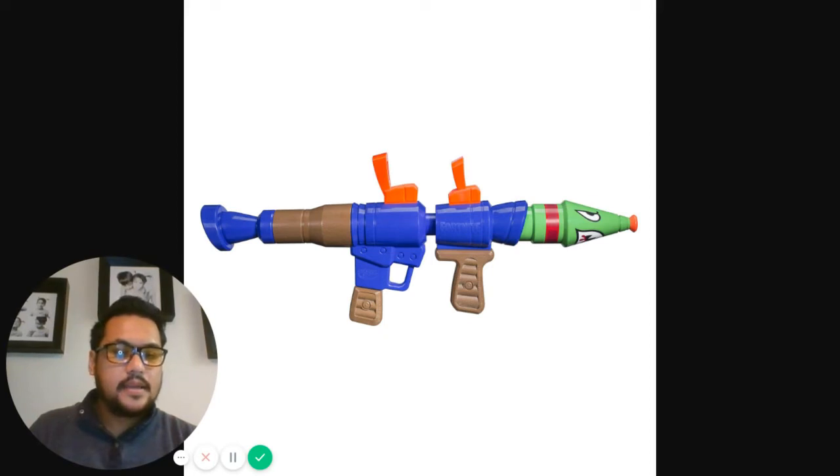The next one is the Fortnite RL Super Soaker — again, I'm guessing RL is rocket launcher. This is a pump style: you've got a water reservoir in the back and you just pump it. Just like the tactical shotgun Super Soaker, the harder and faster you pump it, the more water it shoots. The capacity is 9.3 fluid ounces or 275 milliliters, and the price is $19.99. Those are all the Super Soakers for Fortnite.